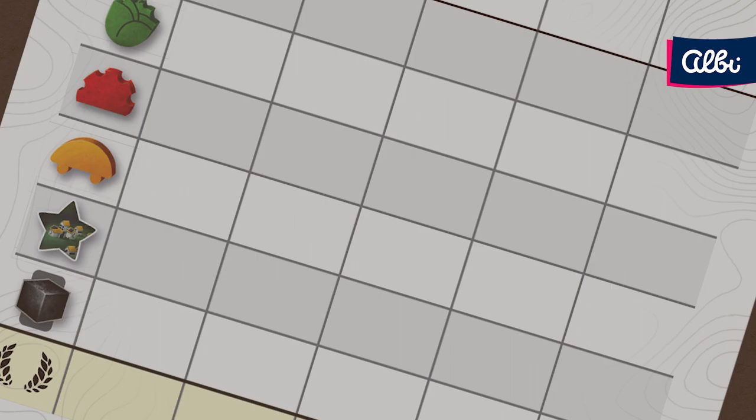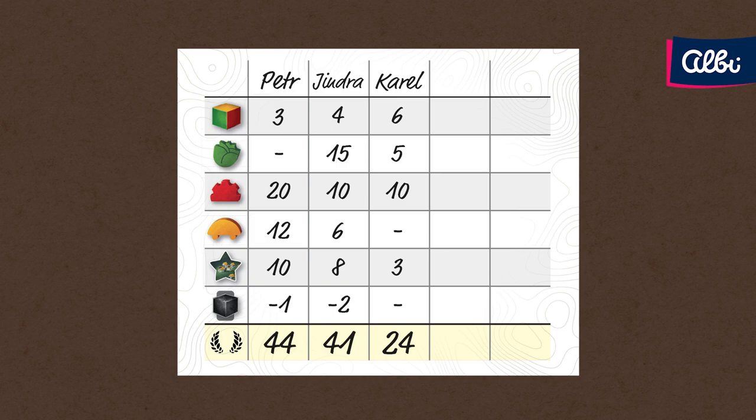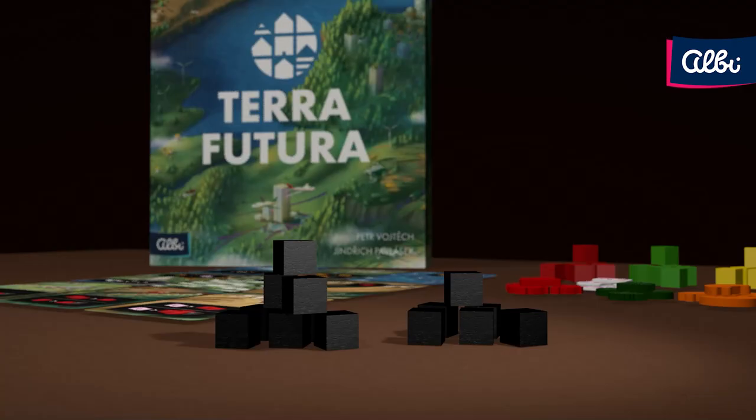The player with the most victory points is the winner. In case of a tie, the player with the lower number of pollution cubes wins. And that is how you play Terra Futura.